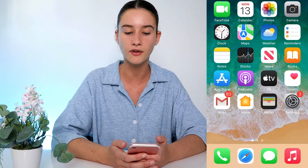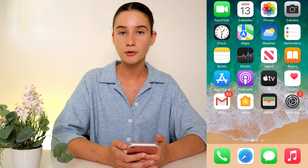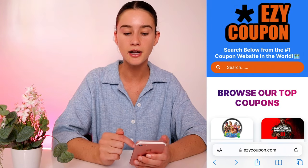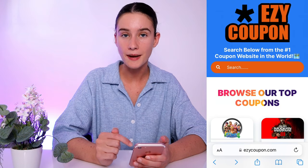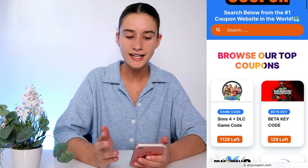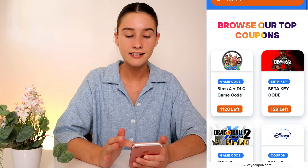Grab your phone — I'm going to quickly set up a screen recorder to make it simple for you guys to follow along at home. Once you've got your phone, go to your favorite search engine. I'm going to use Safari. You want to go to this website: type in EZYCOUPON.com and hit go. It will take you straight to the Easy Coupon website, and as you can see, their very first coupon game code is actually the Sims 4 one.